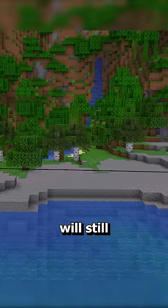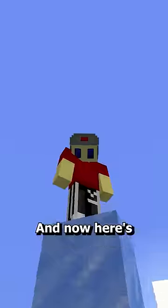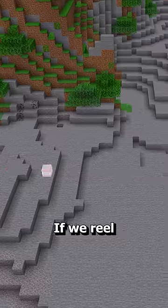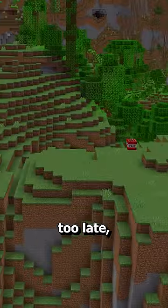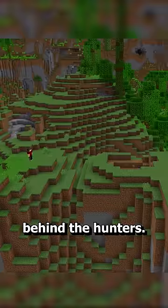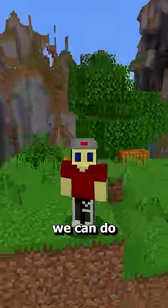Then once we get teleported, the fishing rod will still be attached to the TNT as long as we don't throw the pearl too far. And here's the hard part: if we reel the TNT in too early, we'll just blow ourselves up, and if we reel it in too late, it'll just explode behind the hunters. But if we learn how to reel it in at just the right time, we can do this.